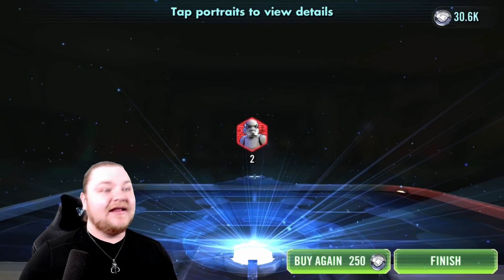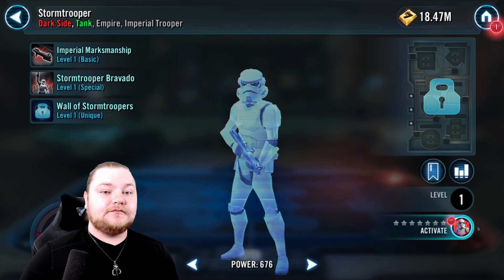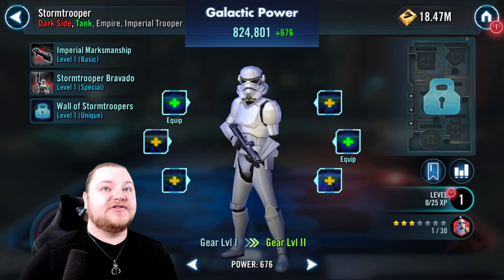I did check out the score. We unlocked Stormtrooper. And they did put up a big score — 11.59, I believe. So full clearing us, probably with some undersized squads. They set a decent Padme team on the north, and then some Nightsisters on the south.